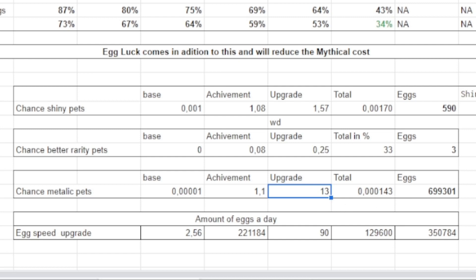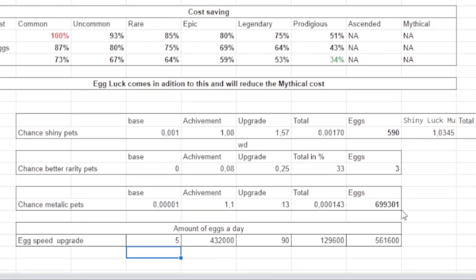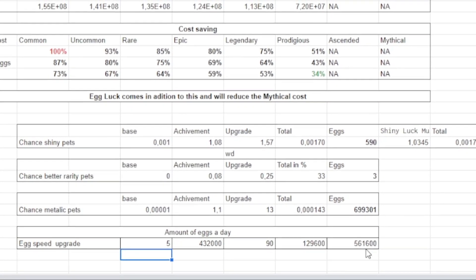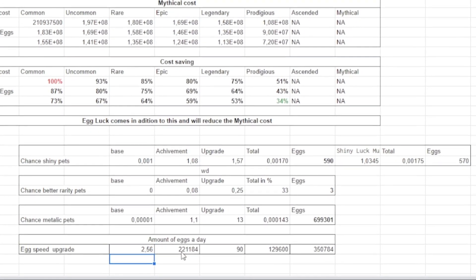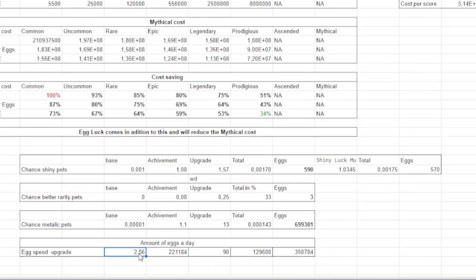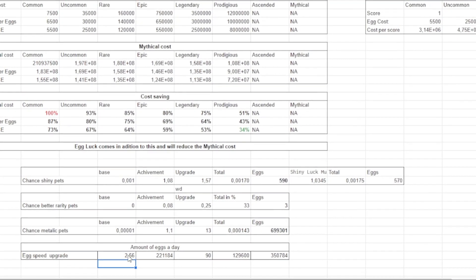Upgrades 11, 12, and 13 are 10,000 stones each, so this is an expensive upgrade. My hatch speed is 2.56 eggs per second, and if I also tap manually I can hatch about 90 eggs per day on top of that — giving me up to 350 eggs per day total. At my current ratio, that means I get approximately one metallic pet every second day. You could upgrade to five eggs per second, but you'd need to hatch common or uncommon eggs to afford it.